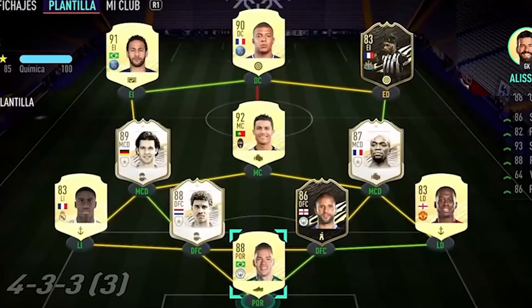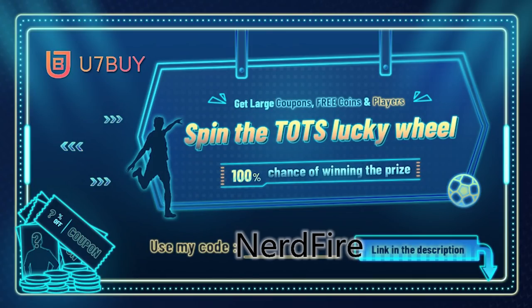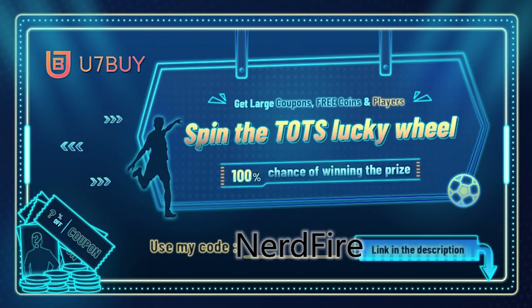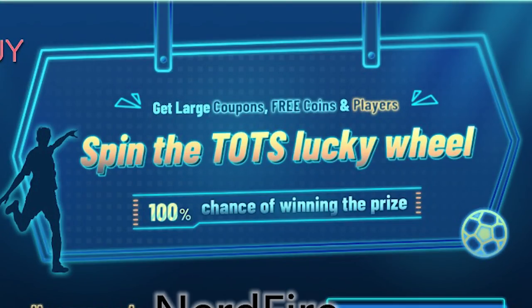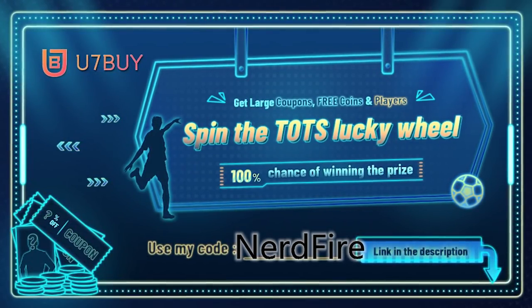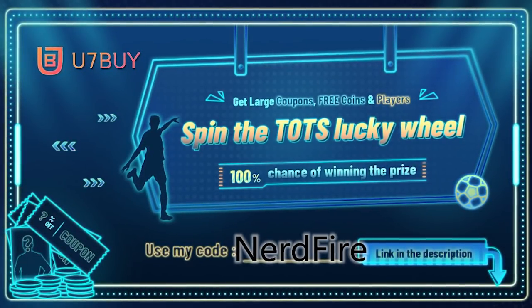Alright, so 84 plus player picks — let's open a load of them up and see what we can get. Are you facing ridiculous teams and stuck with ones just like this? Head over to u7buy.com and use the code 'nerdfire' at the checkout for a discount. They're currently running a spin the Team of the Season lucky wheel where you have a 100% chance of winning a prize — coupons, free coins, and amazing player cards. Go check out u7buy — link in the top line of the description.